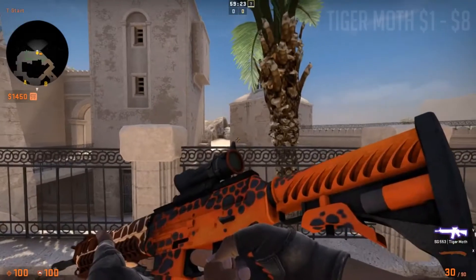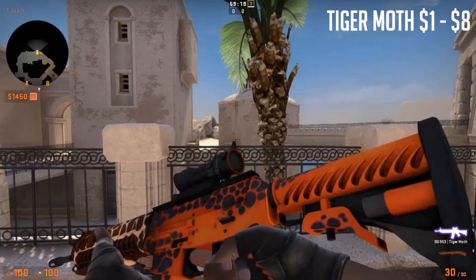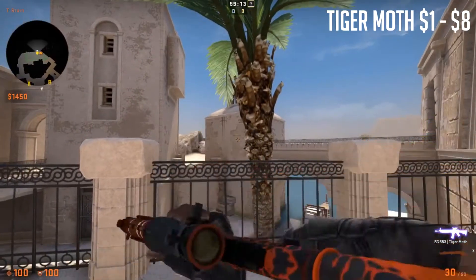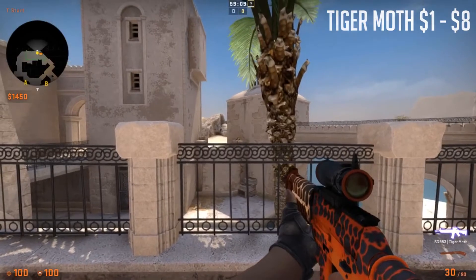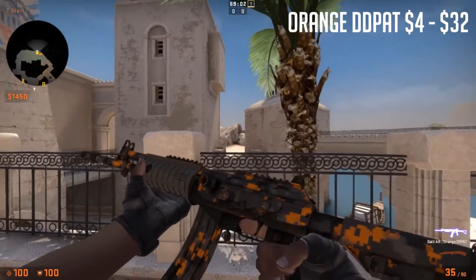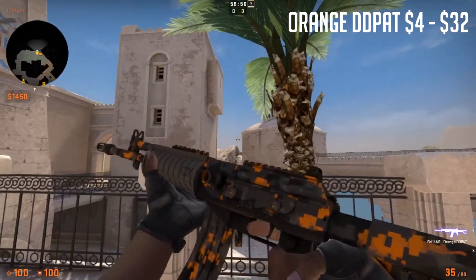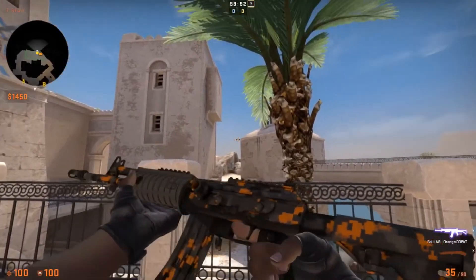So let's go to the rifles. Here we have the Tiger Moth, which is the SG for the T side. It's really orange and it has kind of a lava-ish pattern — looks pretty nice. And we have the Galil AR. Maybe you don't use it much, but it's always nice to have a skin even if you may not use it. It's a nice camo-ish pattern with some orange in it.